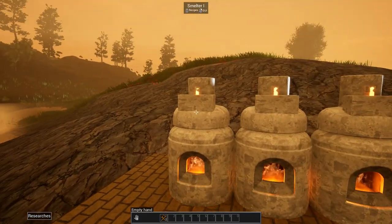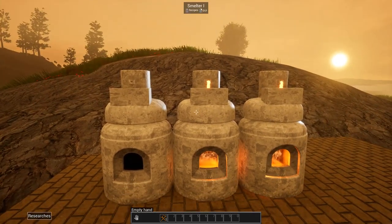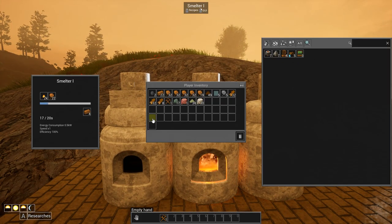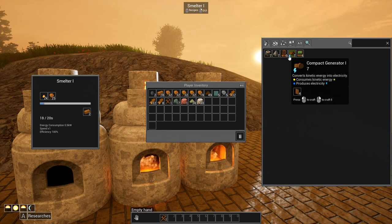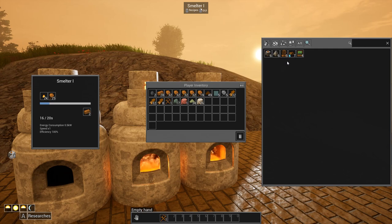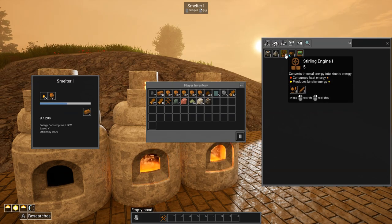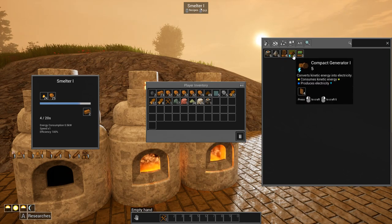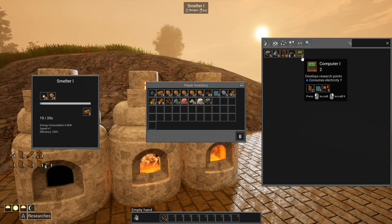Enough to get us going. Set up a couple of — three different furnaces, three different dryers. Our smelters need to get some glass going because we need glass panes for the computer. We're going to need a few computers — trust me, we will. Eventually we'll be able to get a heat network going. And then we have a sterling generator which converts heat into kinetic energy, and also a compact generator which converts kinetic energy into electricity — which we need for the computer.